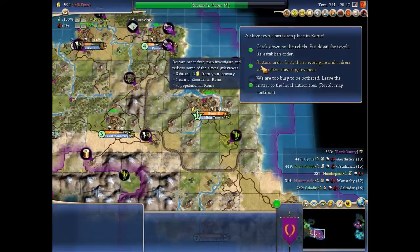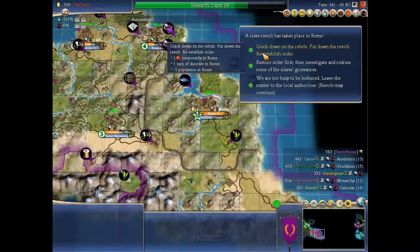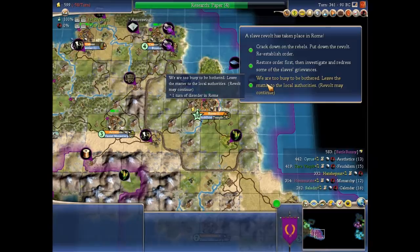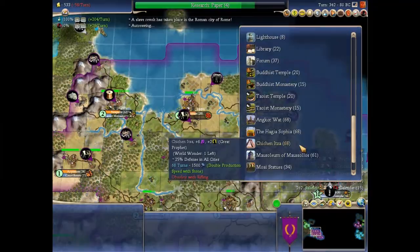A slave revolt — this happens occasionally, usually in the capital. You can restore order, crack down which will take two population and basically wipe out the revolt, sit around the table and ask what they want, or just ignore it and hope it goes away. It can simply go away, but it can also last for 10 turns. I will restore order, spend 14 gold, and leave it at that.